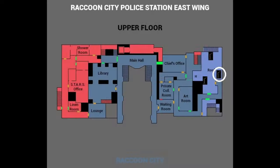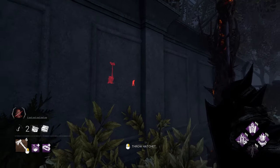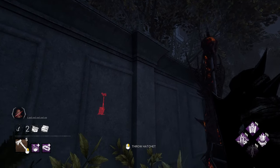This next shot is for the hook that spawns in between those two really annoying pallet loops. For this one, you need to squeeze into the corner gap by the bush. If you're unable to position yourself properly, you can just tap W until you've done so.